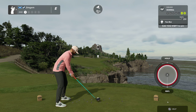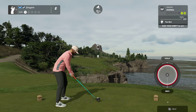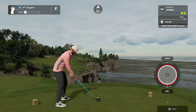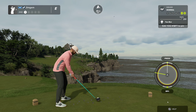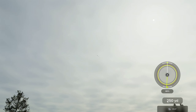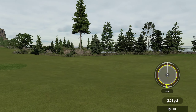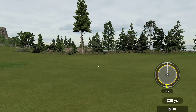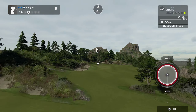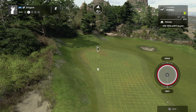Second hole, par five, 530 yards, 18 feet down. Done it again - too used to using the d-pad on EA Sports PGA; it's the stick on this one. The swing seems so much smoother on 2K23. It's the first time I've come back to it since playing EA Sports, and the smoothness of the swing is just so much better.